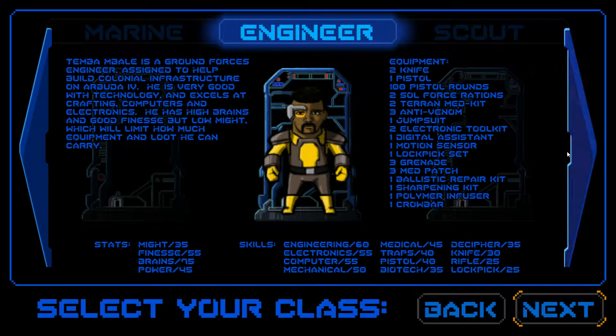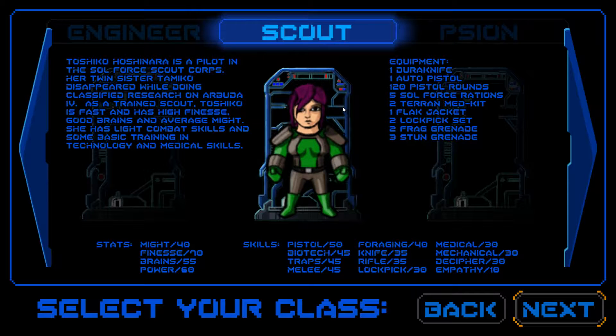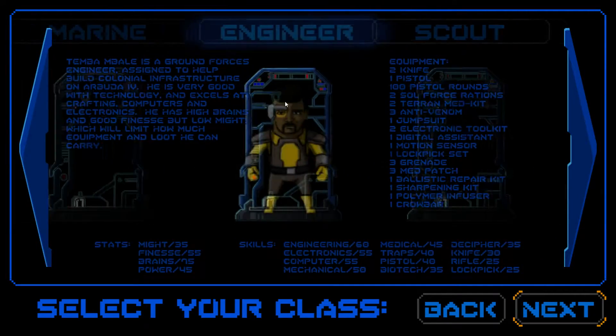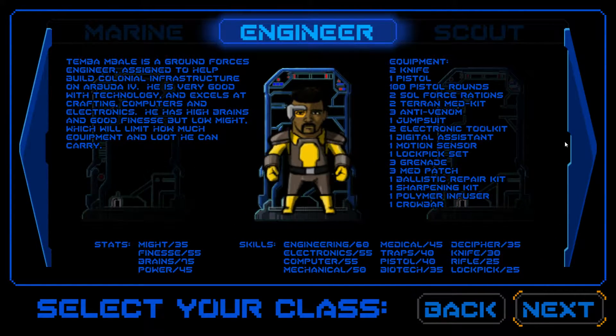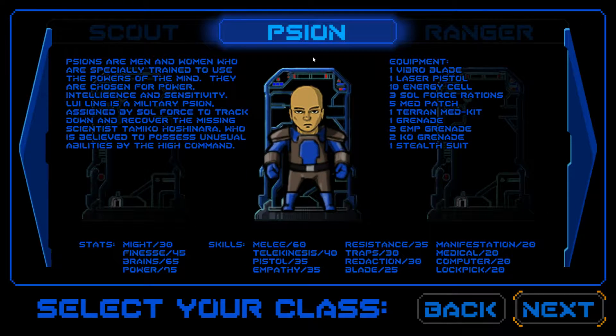The engineer could be an interesting character to play, he's a possibility. The scout is kind of halfway between a marine and engineer, so it's kind of boring to me. She's basically not good at fighting and not good at engineering, so I'd rather go with someone who excels in one area. So those are the three original classes, but then there's more from all the DLC I have.